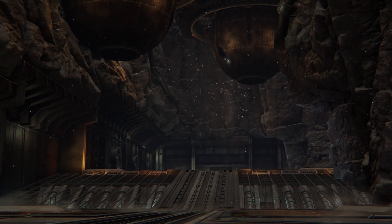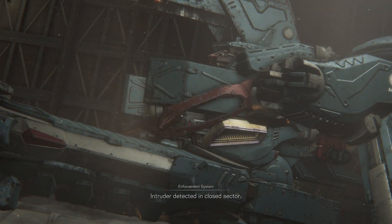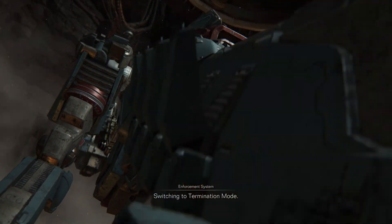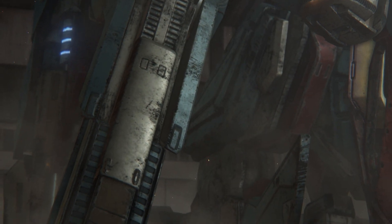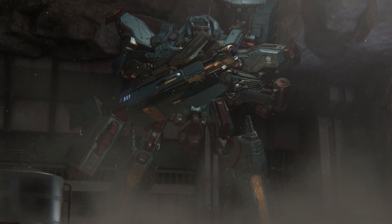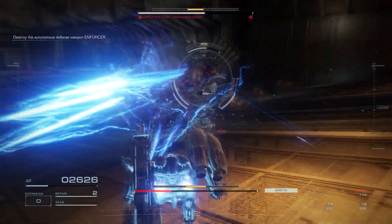Hey, how are you doing? Holmes here, and welcome back to some more Armored Core 6 boss guide. Today we are going to be taking on the Enforcer boss, and I think by far this is probably the hardest boss I've encountered so far. It gave me so much trouble I had to switch out my melee weapon just to deal with this boss, so yeah, here we go. But as always, before the action goes down, here's a breakdown of his attacks.